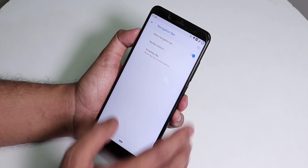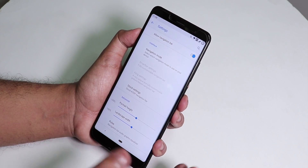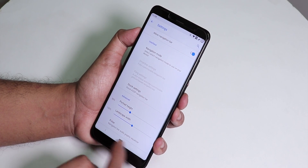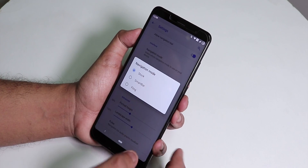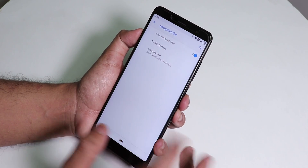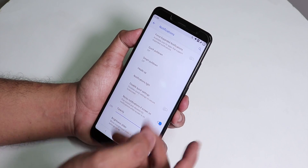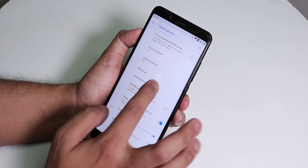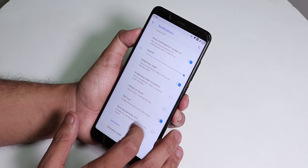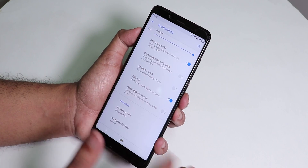Under navigation bar settings, you can enable the navigation bar, customize nav bar buttons, swap them, and use the Smart Bar option to control the navigation bar height. You can change the navigation bar to Smart Bar or Fling, or use standard Android Pie navigation. Under notifications, there are quick pulldown, smart pulldown, heads-up disable, notification light per app, and vibrate on touch for quick toggles. You can even control quick toggle animation — flip or rotate.